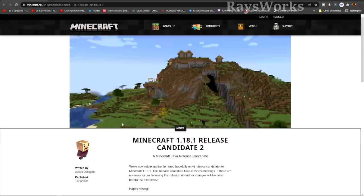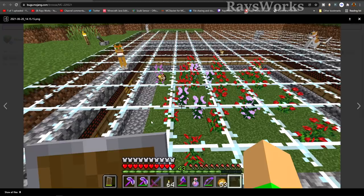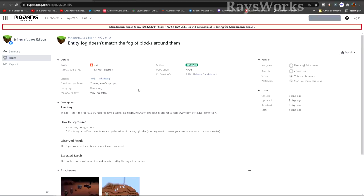Getting closer to the full release of 1.18.1, they came out with Release Candidates 1 and 2. RC1 fixed a problem from 1.17 where bees inside hives and nests were sometimes despawning when the world was reloaded — pretty problematic, as over time your bees and bee farms would just disappear. The issue was that entities were not being stored in the chunk anymore.